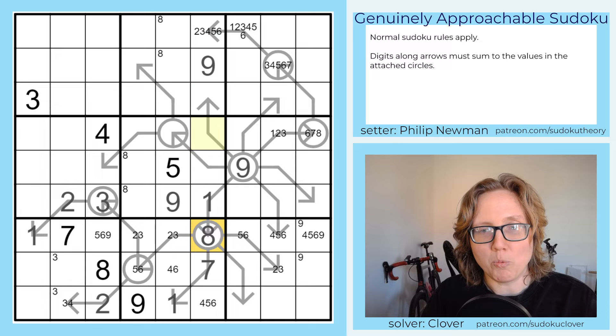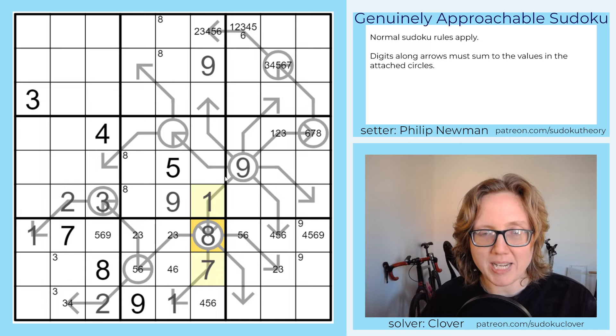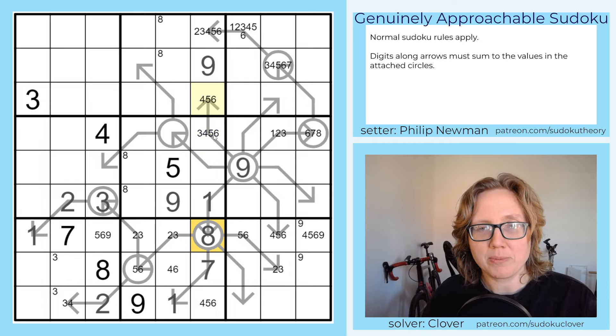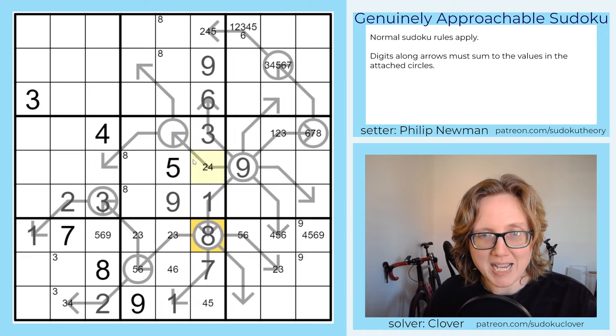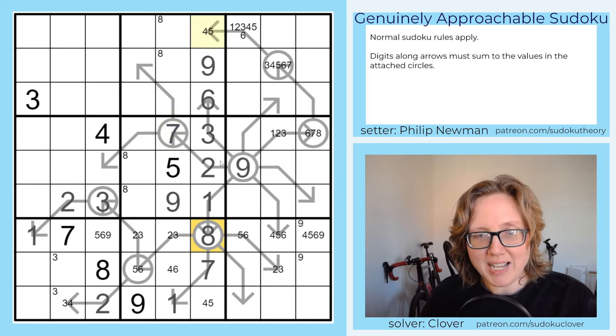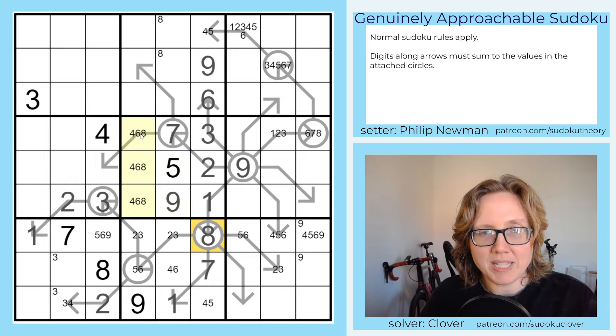This cell cannot be a one. These two cells must sum to nine and can't include one or seven, so we can't use one-eight or two-seven — we must use three-six or four-five. This cell can't be three, so that's not three and not six. This cell can't be four or five, so that's a three and a six. That removes three and six as options elsewhere. Now with only two, four, and five remaining: if this were four, that would be five, making this two-and-seven. We remove two from another cell.